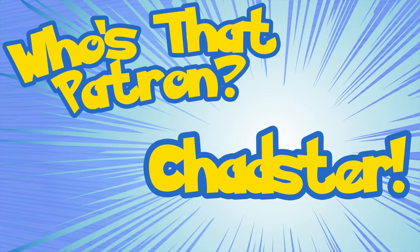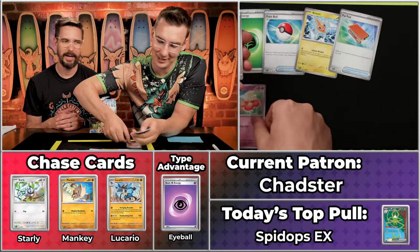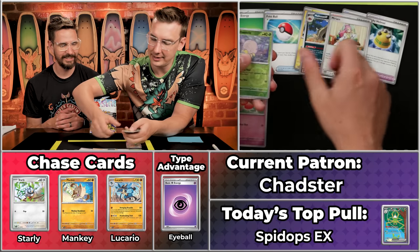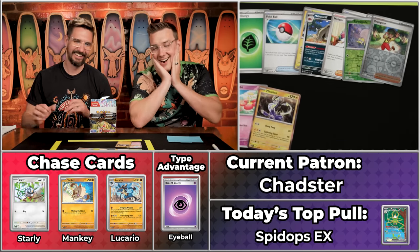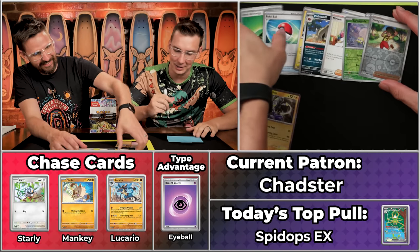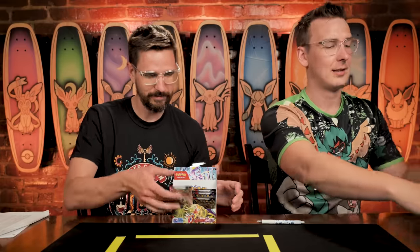Chadster also has eleven points on the season. Chadster wants nothing in this pack - nothing at all. Fire energy, not eyeball. The Miriam, Terrantula, Youngster, and the Miraiadon. So barely out - the Miraiadon is a ten-cent card. So close to getting there. Just not helpful whatsoever. Get a Flittle coming your way Chadster, and you can just be mad at that Flittle forever.